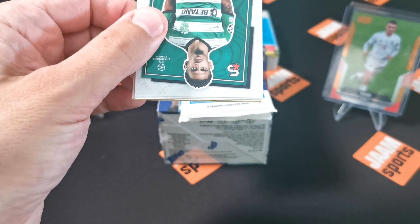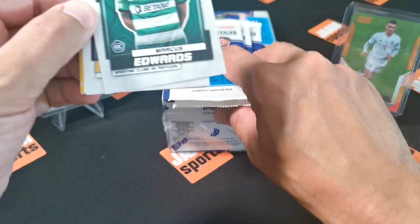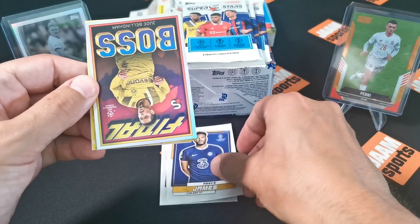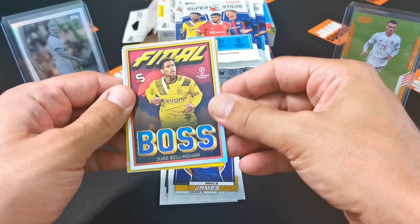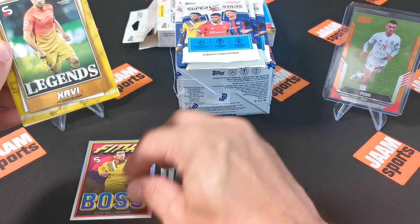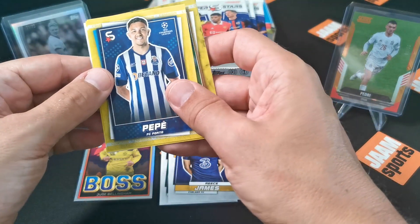Okay here we go, that's the standard pack. Marcus Edwards rookie card. Then we got Reece James - oh that looks nice. Final Boss Jude Bellingham - I don't think that's a regular card, it's not numbered but it looks nice. Then we got Legends Xavi from FC Barcelona.